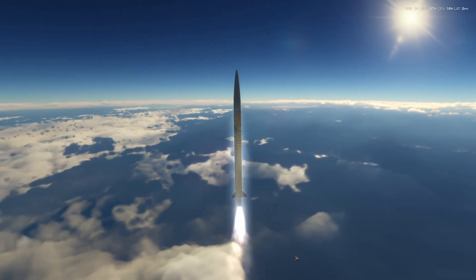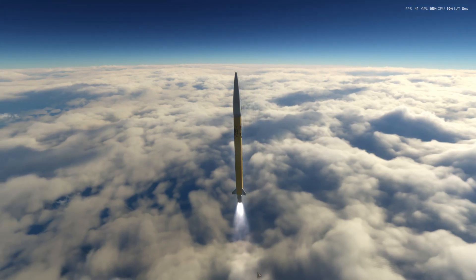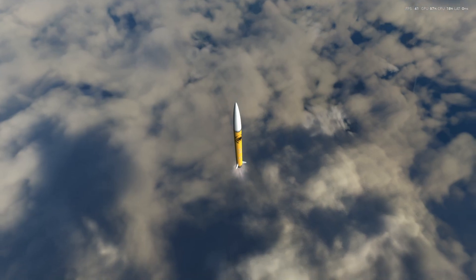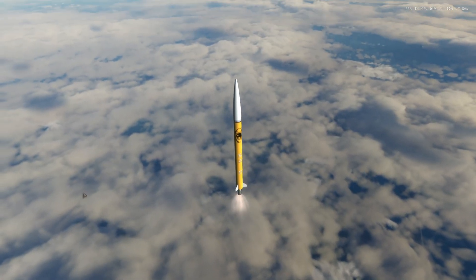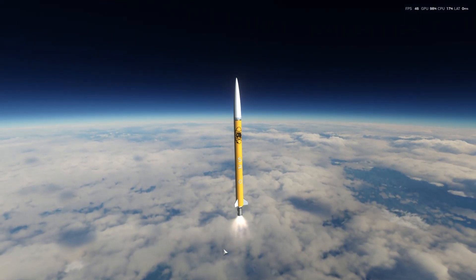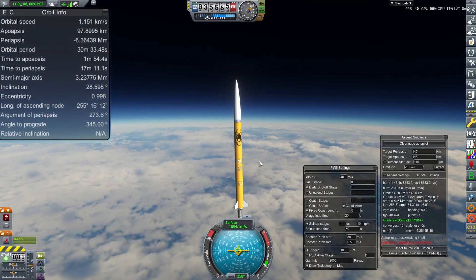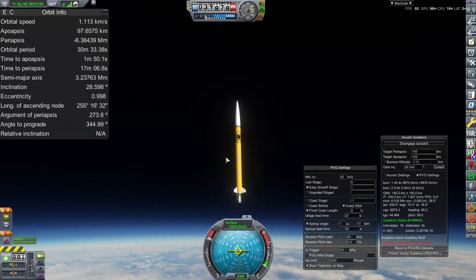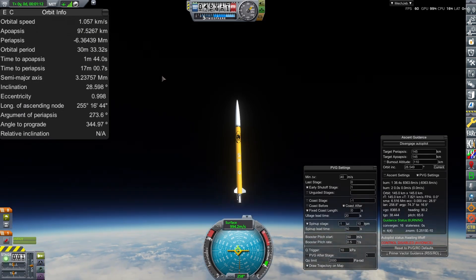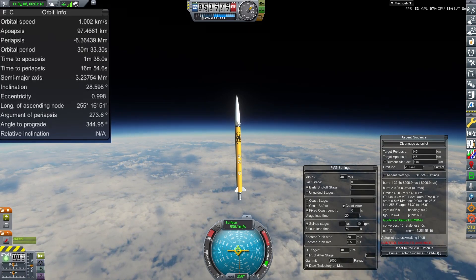We're also getting science data: thermometer data, barometer data — early science, and every little scrap of a point is necessary. Even though I fully knew this launch wasn't going to satisfy the mission — the engine just isn't powerful enough to reach the required height — I felt okay sending it because any science is good science. Our apoapsis is only 97 kilometers and falling, so this one is a dud, but we're still early in the program and these rockets don't cost much or take long to roll out.